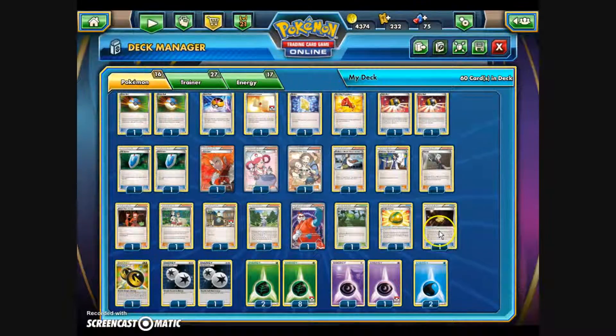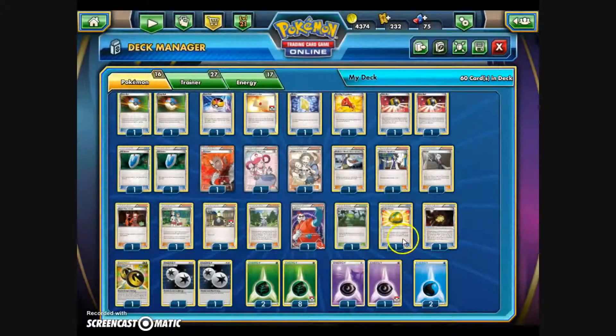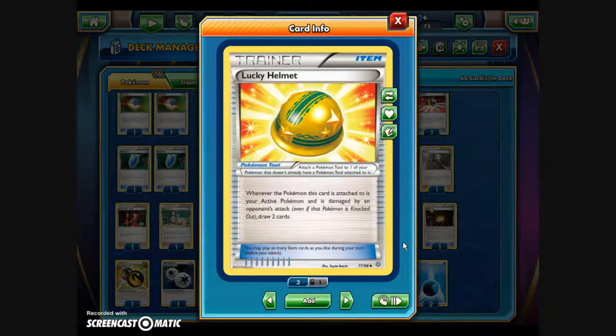The two tools are the Trick Coin, attached to Watchog to make Thorough Crunch more reliable at discarding energy, and it also helps Skrelp or Dragalge get Poison with their attacks. From Ancient Origins, we also included the Lucky Helmet — a two-fold item. If you take damage, it lets you draw two cards, and it's a deterrent against low-damage attacks, since opponents won't want you drawing two cards every time they hit for 10 or 20 damage. So that's the 60-card Victreebel Dragalge deck.